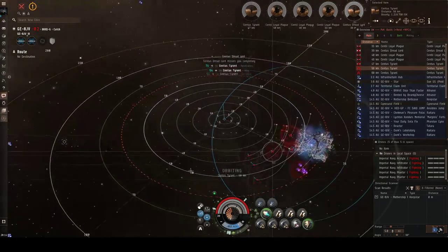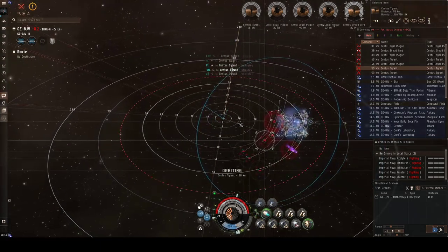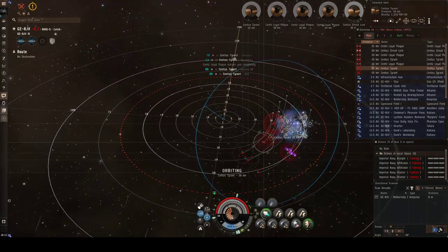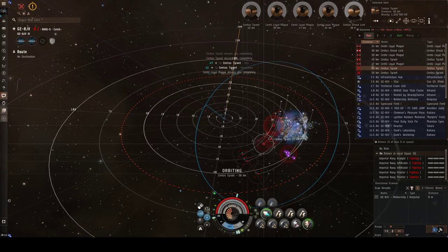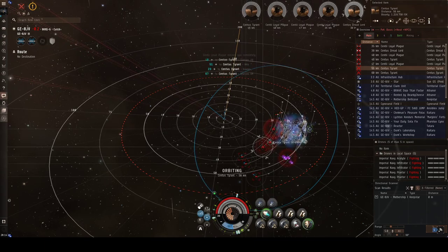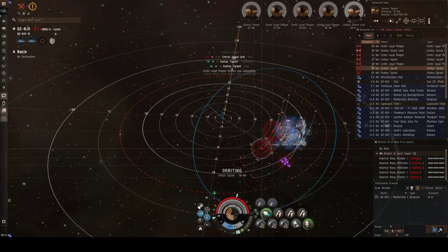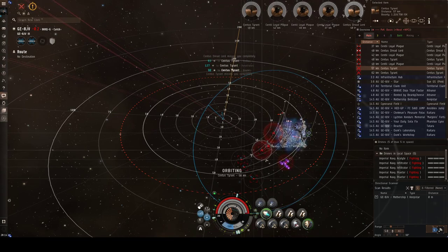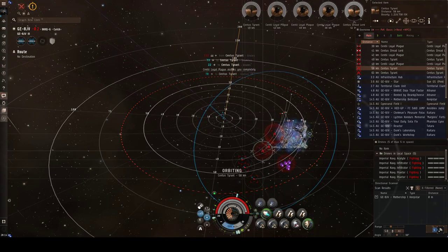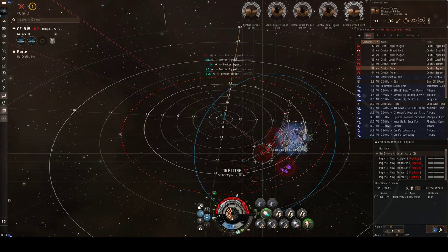The other problem we sometimes have is that when stagings change — as they did now, when we were in 7R5 and then moved to BAD-6P — the markets also change. So you will need to move all the stuff you put on the market and relist it on the new market. It's a pain, but it's always about stocking responsibly and not overdoing it.